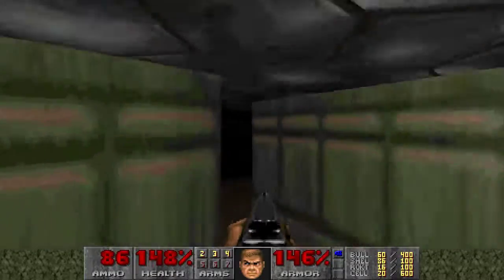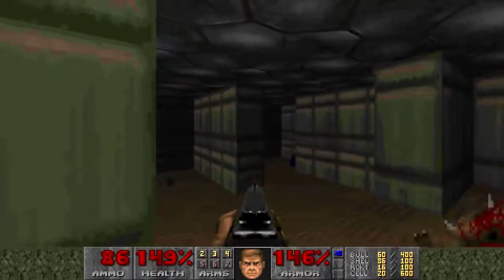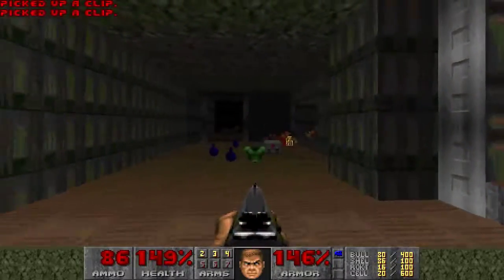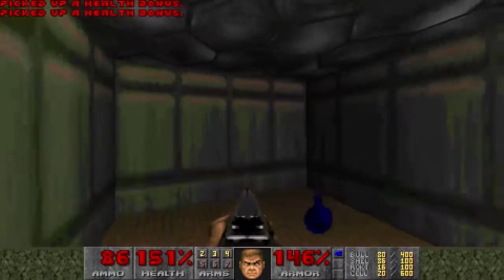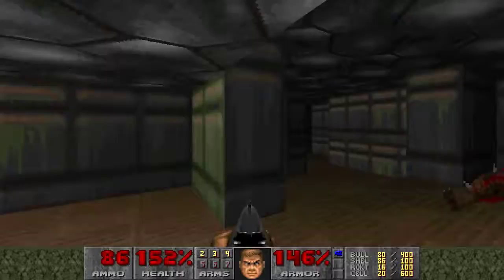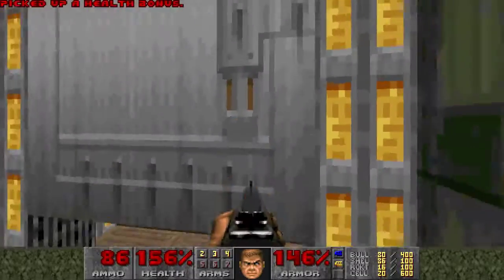I heard an Imp there. There's nothing like the dead ends. I'm trying to figure out what this place would have been if it was a real military base. Alright, so there's a yellow key. I'm just going to do a quick scout around. Let's get that key. Just a shortcut, really.